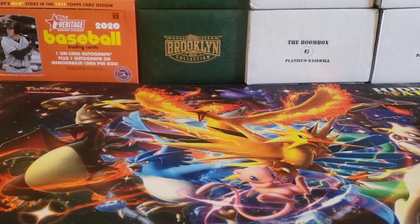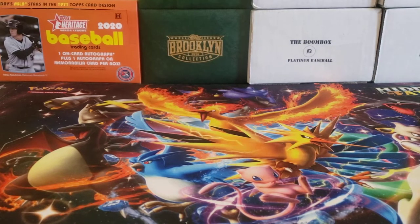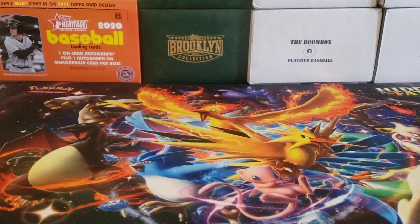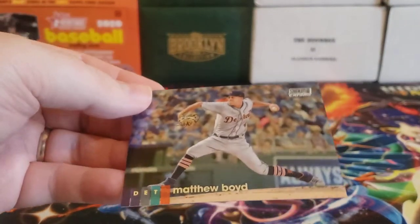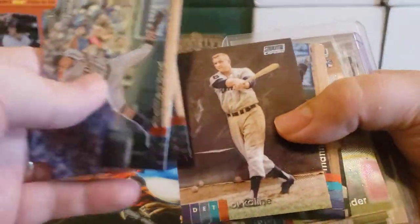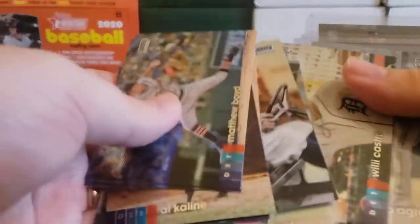Starting with Stadium Club Chrome — in this break with Rip City Cards, I picked up just two teams. It was a pretty cheap break, about a half case, eight boxes. Within each box you get 14 packs, and each box has an auto and some numbered cards. You get that Stadium Club photography with a Topps Chrome finish, so the cards look really nice. There's an Al Kaline, a bunch of Matthew Boyds, Ty Cobb, Tyler Alexander, Travis DeMerritt, and Willie Castro.